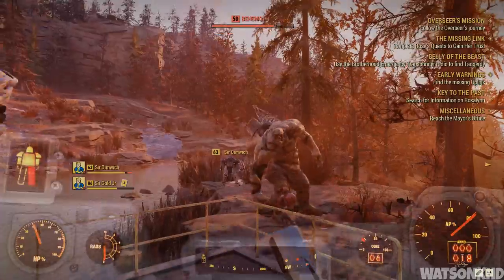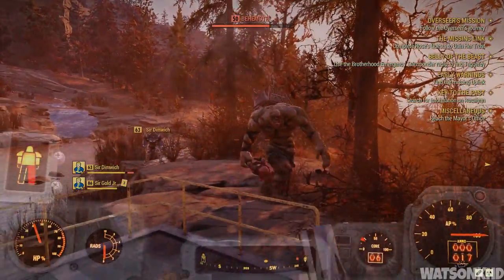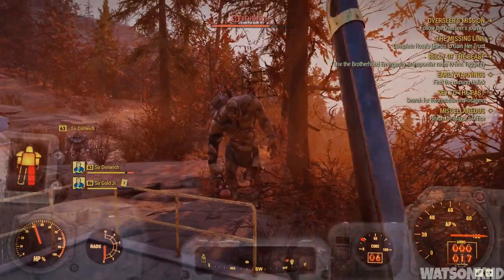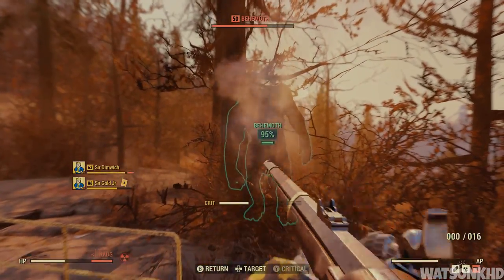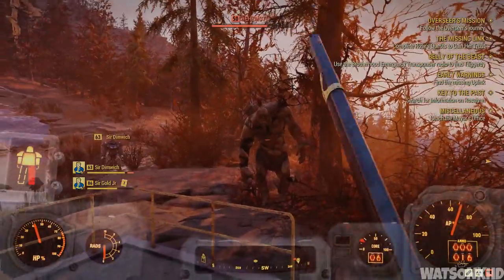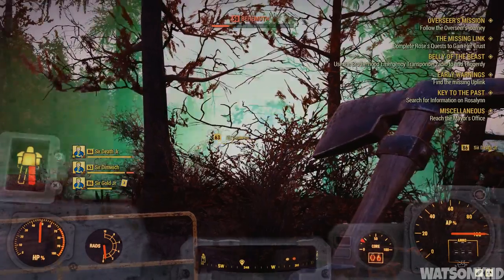Now this just happened to me and I don't know if this is a guaranteed glitch, but I've tried it a few times and it seemed to work. Every time I stand here he can't hit me — he just starts walking backwards and forwards taking no notice of anyone else. So give this little spot a try and if it works for you, you can easily kill this behemoth.